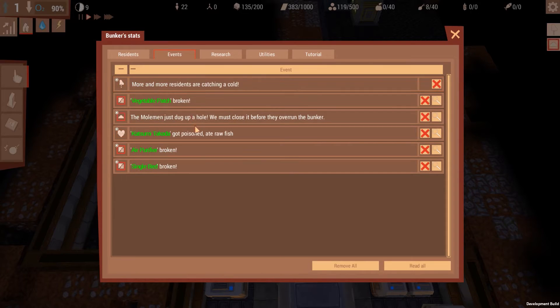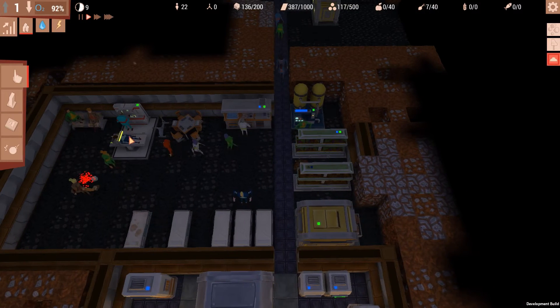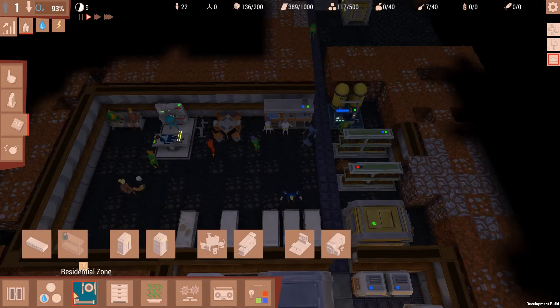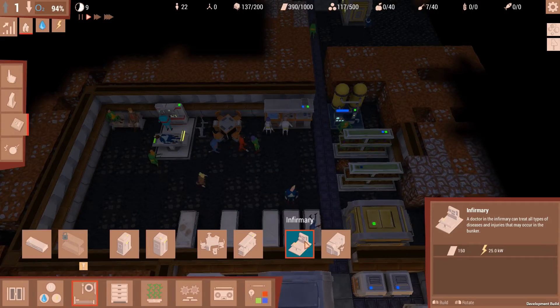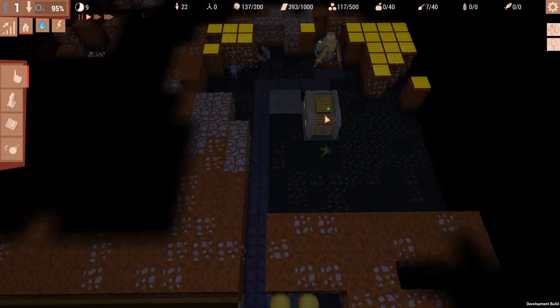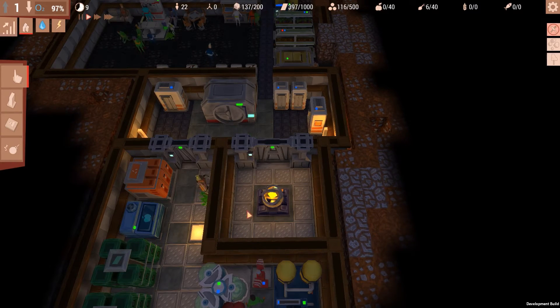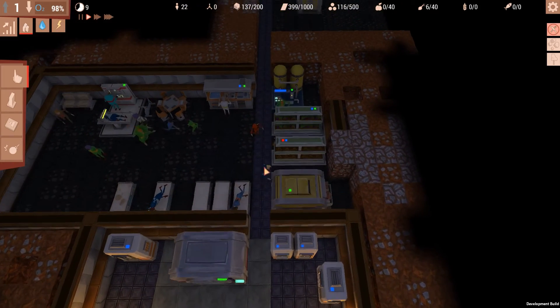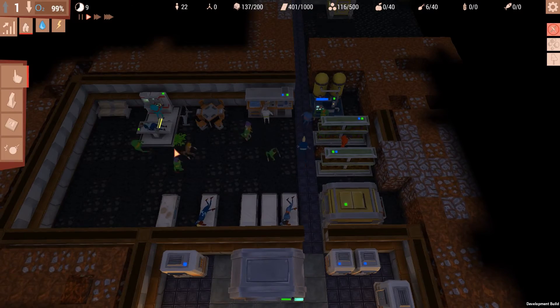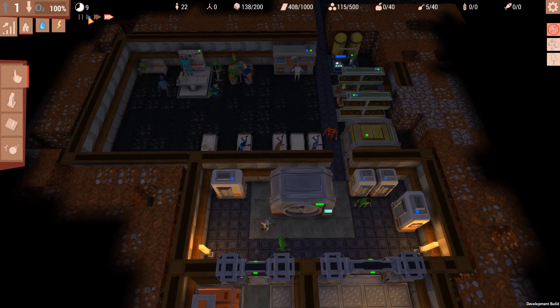Wait, did someone die? More residents are catching a cold. I literally do not have enough power right now to get another infirmary — see, it takes 25 power. How much do I have over here? Okay, I do have enough — barely. And it's because this is broken too. Once that's fixed it's going to be down to 40. So getting another infirmary is not really my priority right now. Maybe another shower pod, sure, but an infirmary? No.